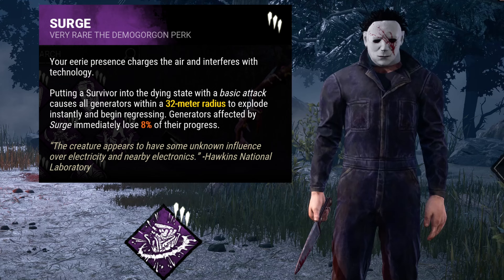Surge damages generators in a radius around us whenever we down a survivor with a basic attack. Even in Tier 3, all of our attacks are considered basic attacks, and this perk will not only regress nearby gens but will save us from needing to spend time kicking them.